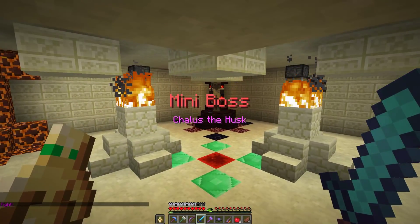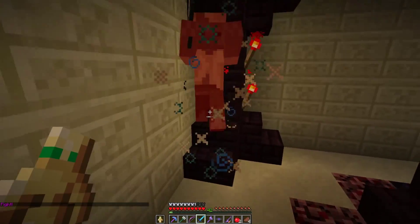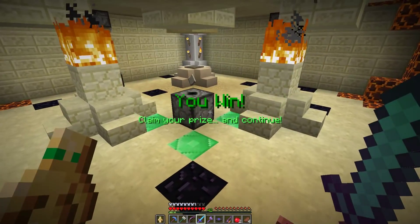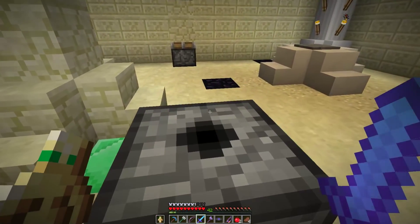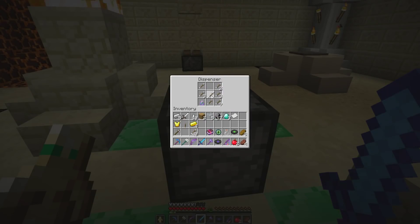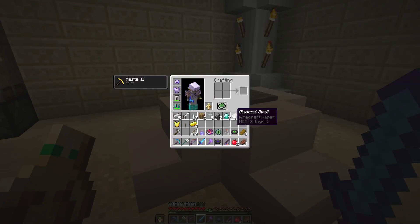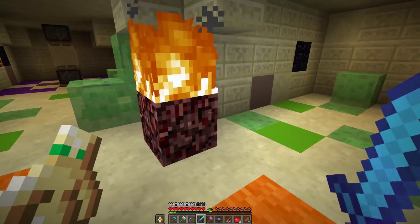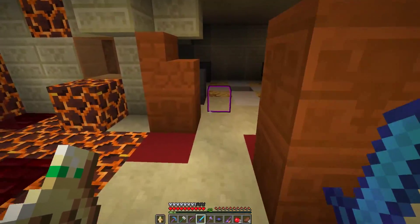Mini boss: the husk, Charles the husk. He's turning the floor red but he's dead so I don't care. I got an iron sword — not that good — a piece of paper, diamond spell, fire aspect book, bunch of arrows, and a luck potion. I don't know how that diamond spell works. Do I put it in my offhand, do I right click it? I think we're just going down.